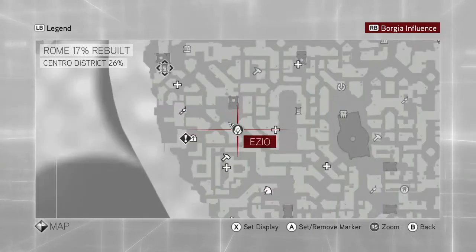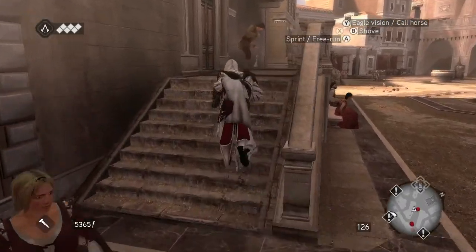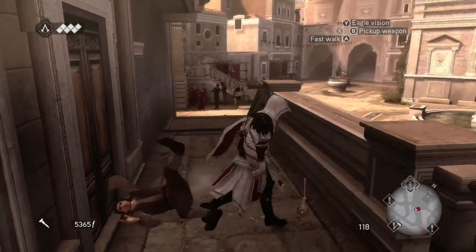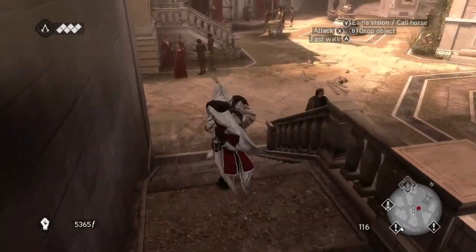The broom spawns randomly. I happened to find one right here at the start of Memory Sequence 3. You will find it with guys just sweeping like porches. Anyways, just want to shove them and pick it up.